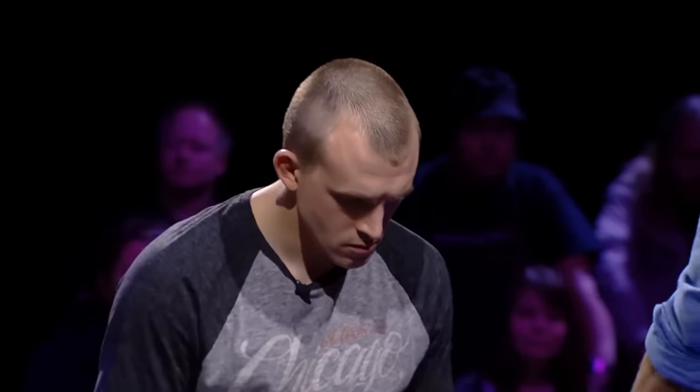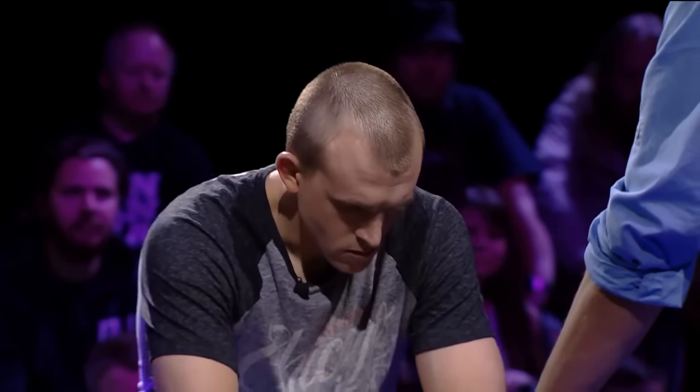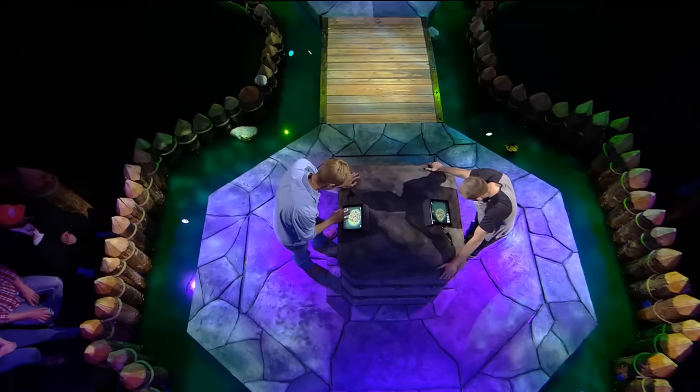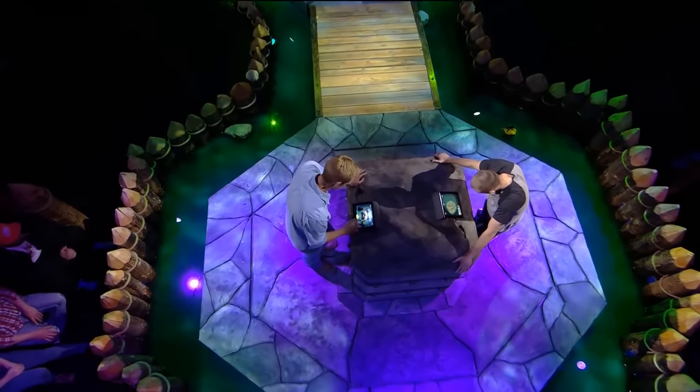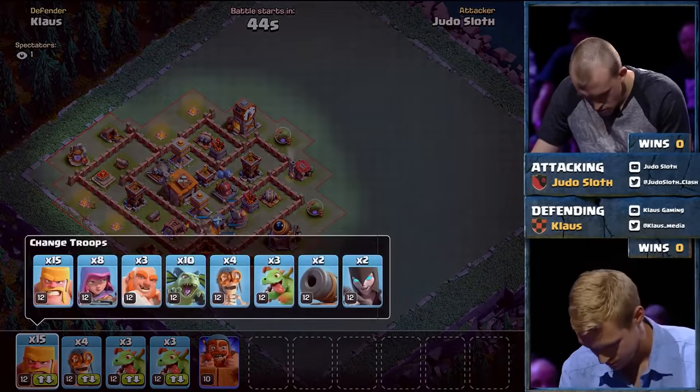Now we're going to have Dudoslav going up against Klaus. What Dudoslav could do here is change strategy completely — maybe go for some sort of army that's just going to pick off percentage points off the outside, not even worrying about the Builder's Hall. All he needs is that one star and he's good to go. Let's get our first look at Klaus's base.